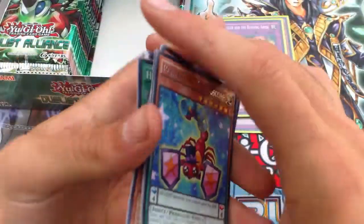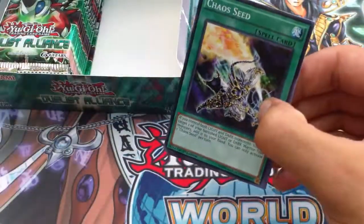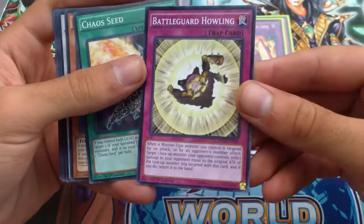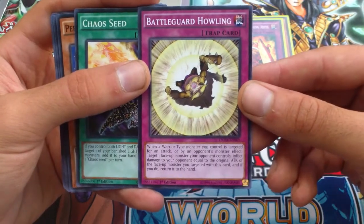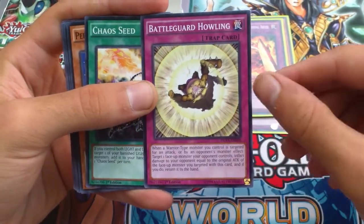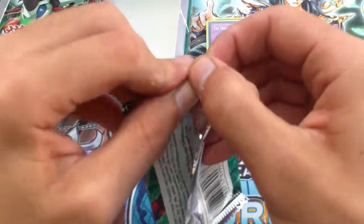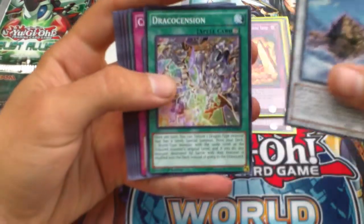Sorry if you can hear the wind — it's a little windy outside here in Portland, Oregon. Chaos Seed, Cloud Castle, Dogu — this card is actually really good. You can use it in things like Six Samurais. Battleguard Howling: when a warrior-type monster you control is targeted for an attack or by an opponent's monster's effect — that's the really good part — target one face-up monster your opponent controls, inflict damage equal to its original ATK, and if you do return it to the hand. That card is really awesome against Shaddolls especially. I can see people siding that in decks that would work.